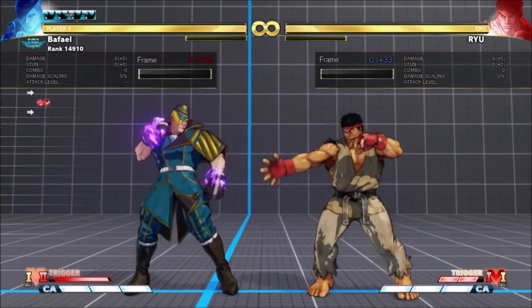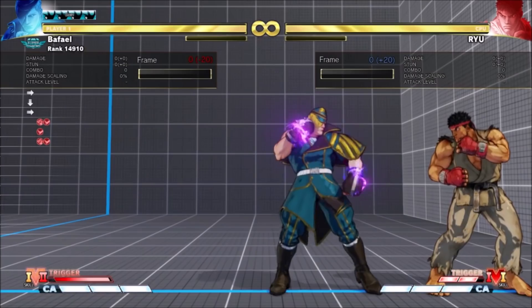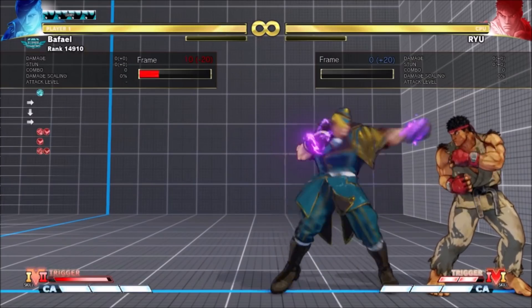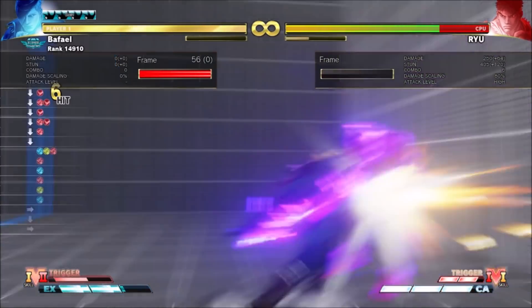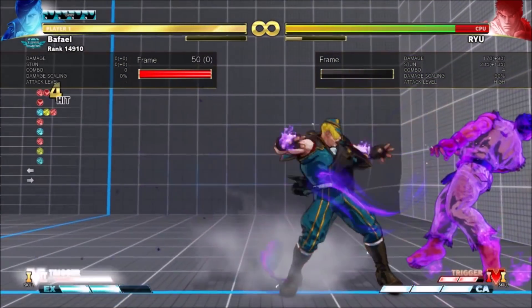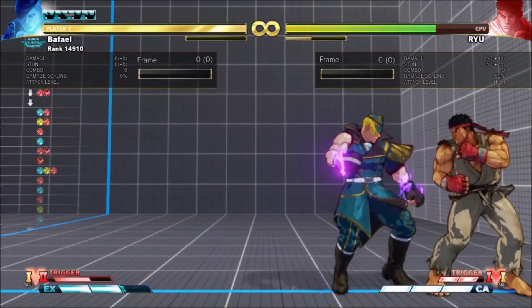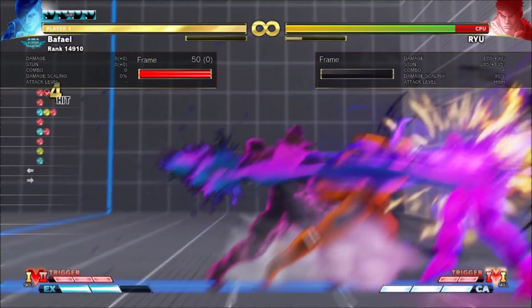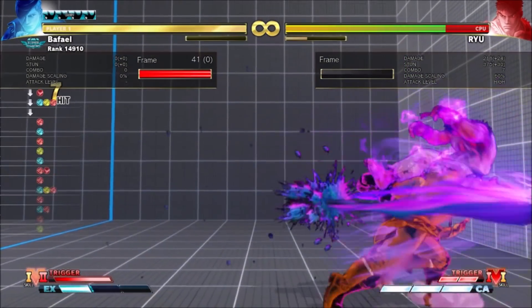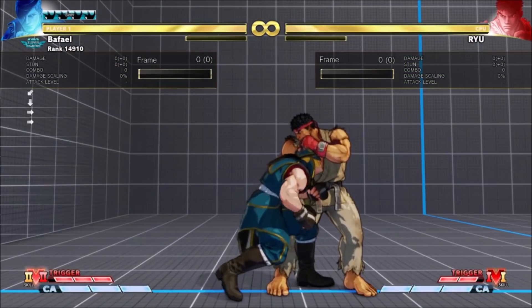There seems to be no combo mid-screen, but in the corner you can get a few combos with it. As for juggles into it, they work fine.